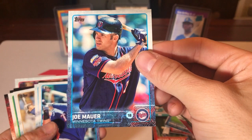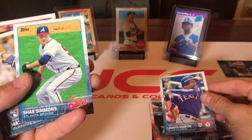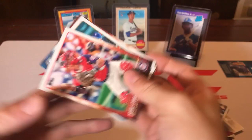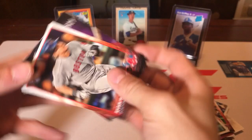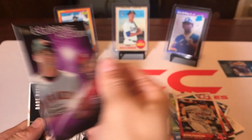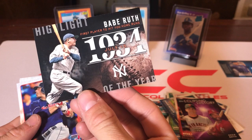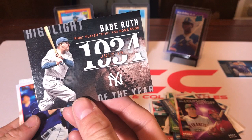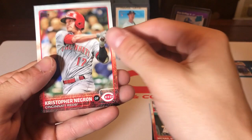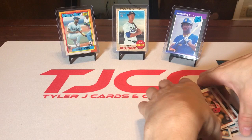We got a Joe Mauer future Hall of Famer, Ranger Leonis Martin, a Matt Clark rookie card, another Jared Parker, Jose Lobaton, Omar Infante, Ryan Hannigan, an Eclipsing History insert with Omar Vizquel and Ozzie Smith — two Hall of Fame shortstops — and a Babe Ruth highlight insert for being the first player to hit 700 home runs on July 13th, 1934. Nothing major though — 2015 fails me again.